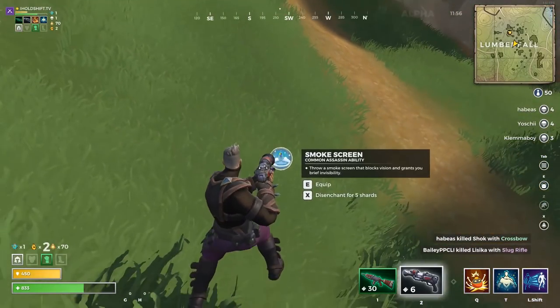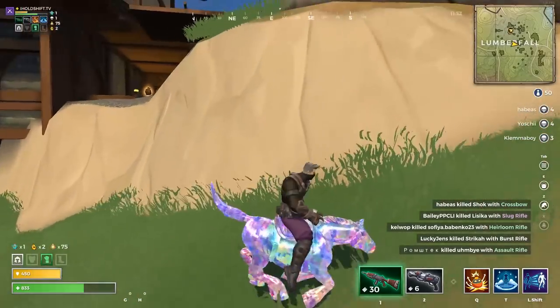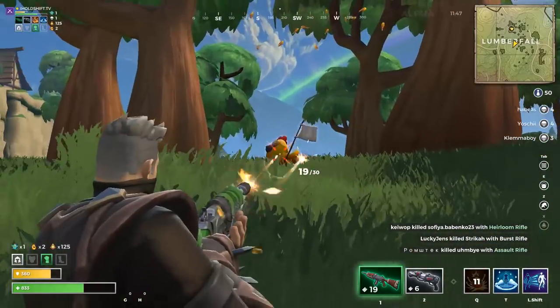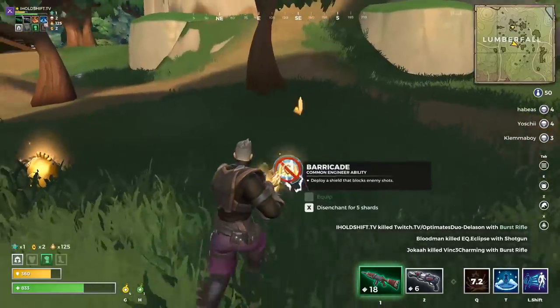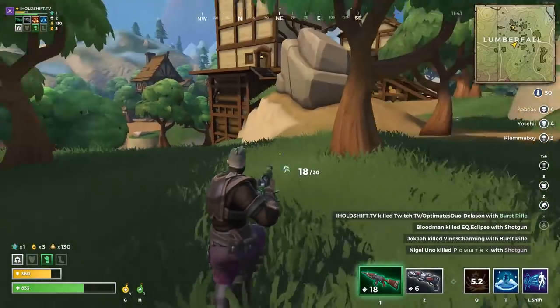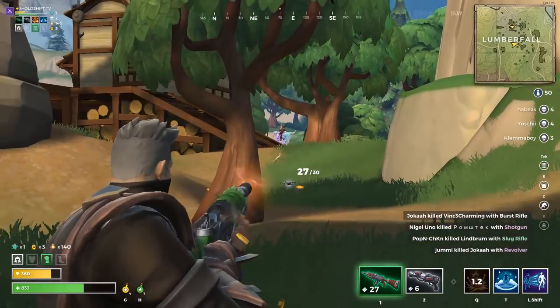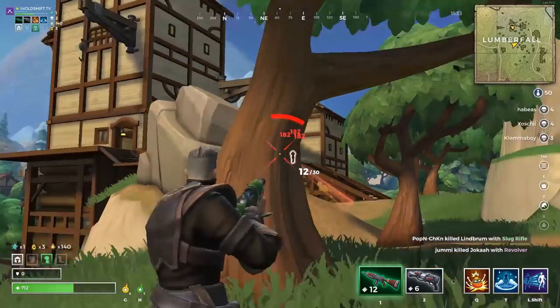There are a couple of balance changes with the more hitscan weapons. SMG damage has been reduced by a starting value of 15 and a percentage value as well, closer to the 110, 120, 130 curve that we were going to be getting with all weapons. The clip size has also been reduced from 35 to 25, so the SMG is good up close for sure.